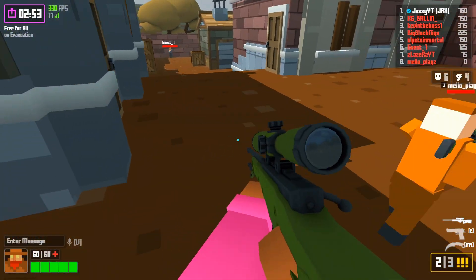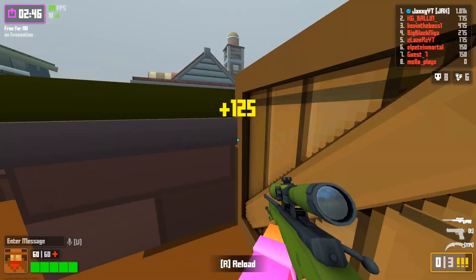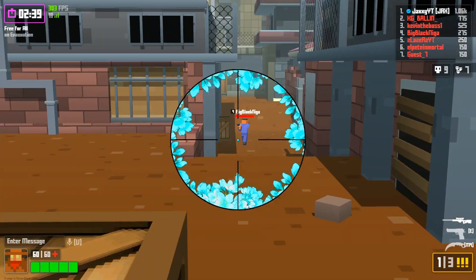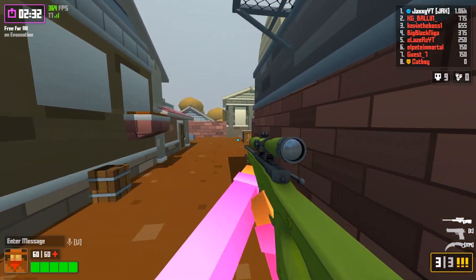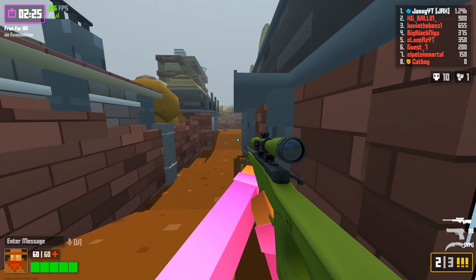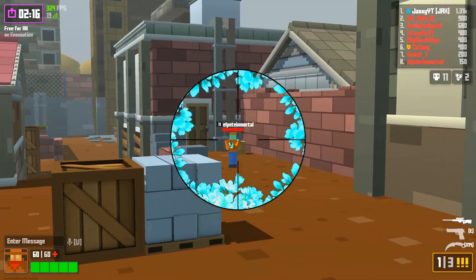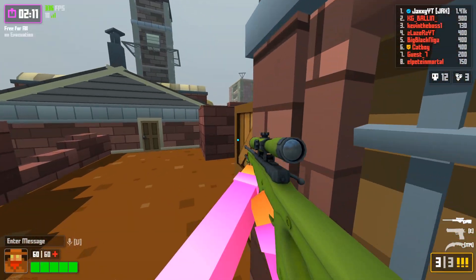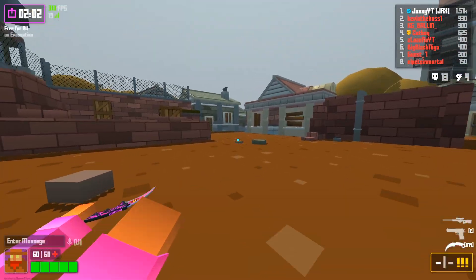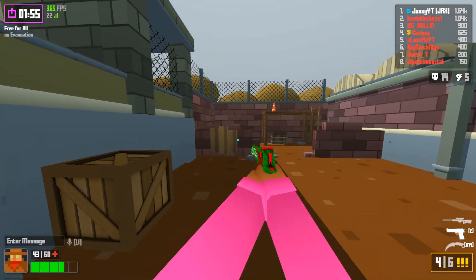Those ghosts were like the first-ever AI bot things. I did a couple videos on it. My aim is just off — why did I go for the farther person? This guy is getting focused and I don't want to get caught by his party. This whole map is just a billion spawn points crammed into one area.